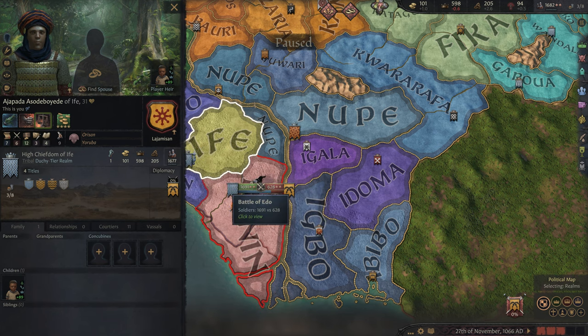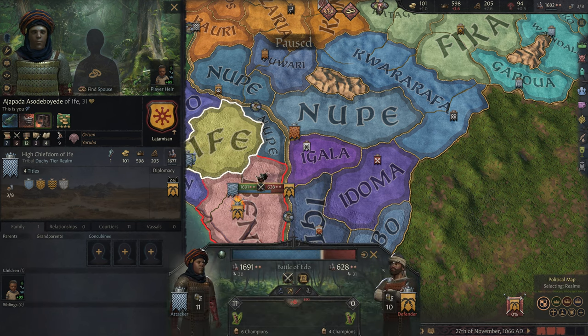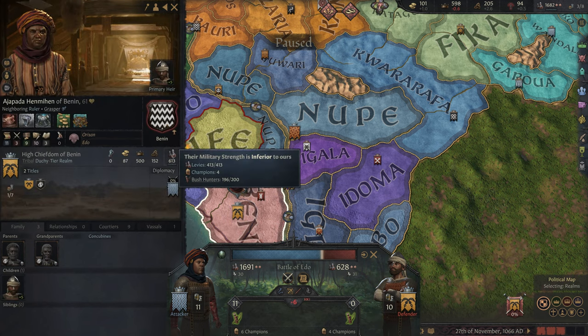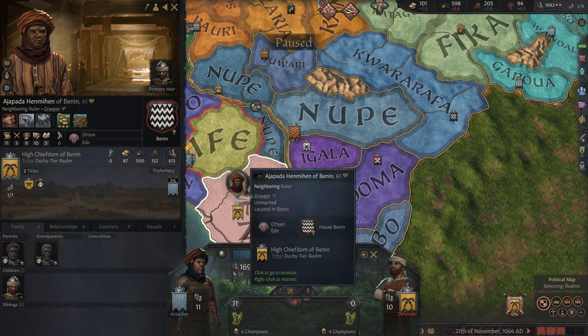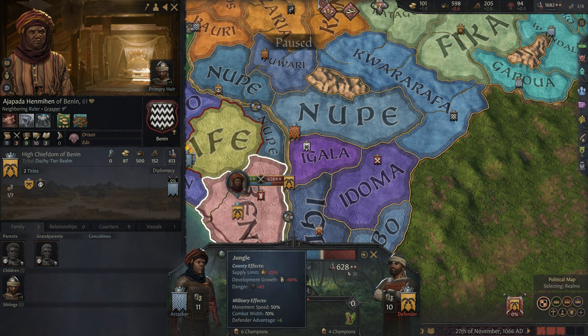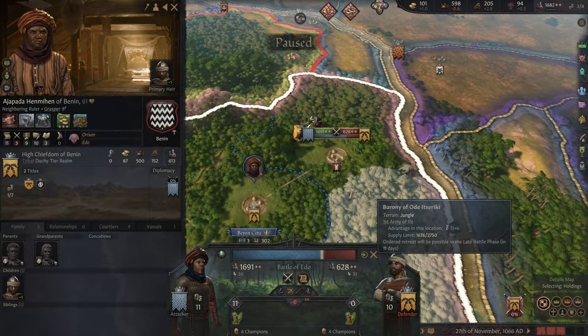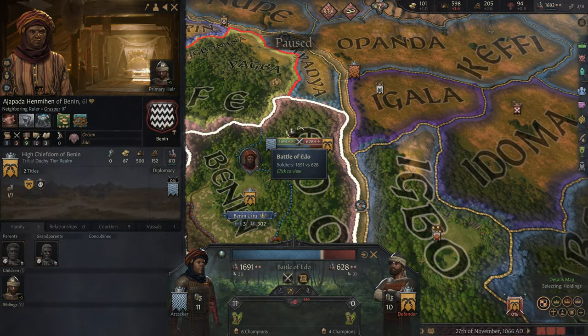Let's check out the guy we're fighting and see his army composition. He has 413 levies, four champions, and 196 bushmen. We're going to see how this works out in the mod. We're actually fighting in jungle, and this mod tries as best as it can to match the terrain to what you're fighting at, so that's going to be kind of cool.